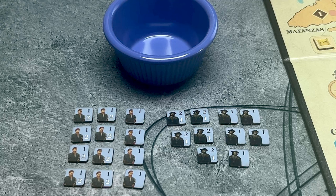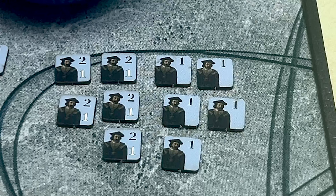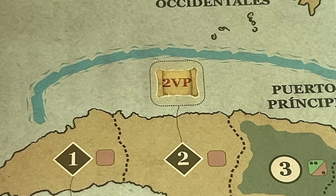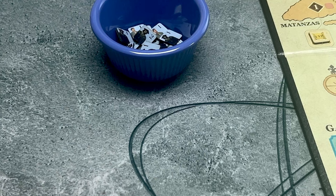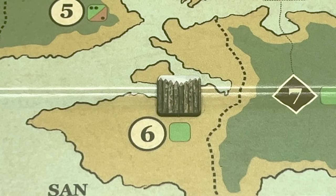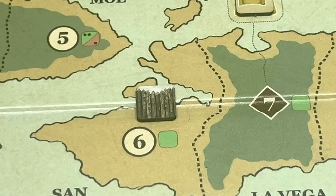Spanish civilian units come in two types: pawns with attack of one and defense of two at full strength, and the valuable scribes. Scribes are important to conduct a special action that removes the attester marker from victory point areas that have a black diamond, increasing the value of that area to two victory points. Spanish civilian units go in the blue cup. The Spanish player can build palisades in any space it controls, providing a plus one to combat strength of Spanish units defending against native attack.